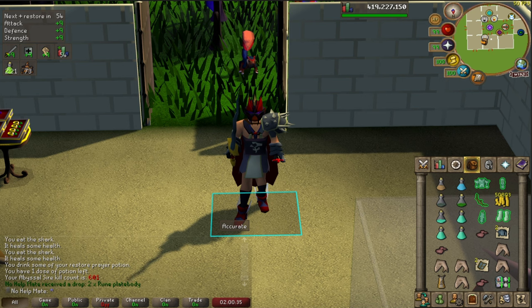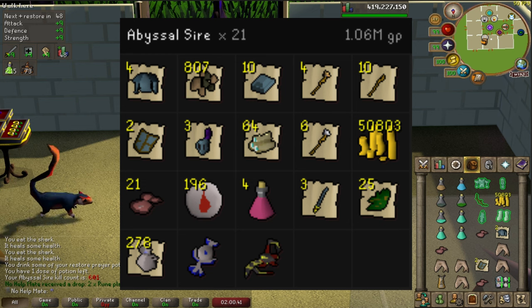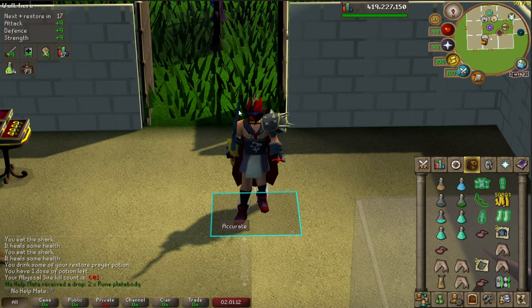The hour at the Abyssal Sire is officially up — it was a pretty fun hour. We got a total of 21 kills, which is not too bad. You get an Unsired drop about 1 in 100, so you're looking at roughly five hours per Unsired piece, though you can get lucky. In the hour we made a total of one million GP from regular common drops — mostly Alchables, some coal, logs, ashes, and runes.